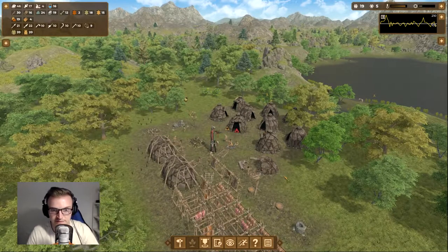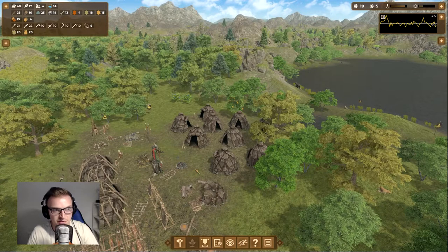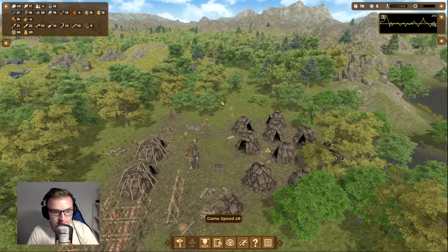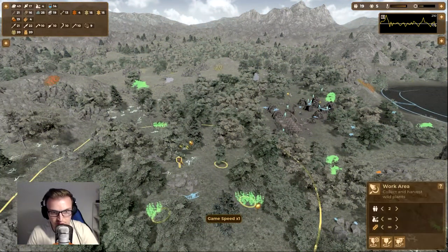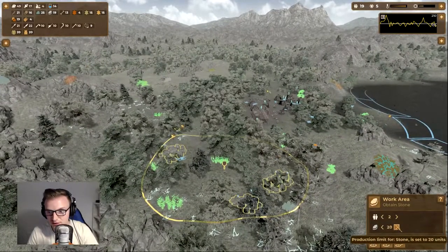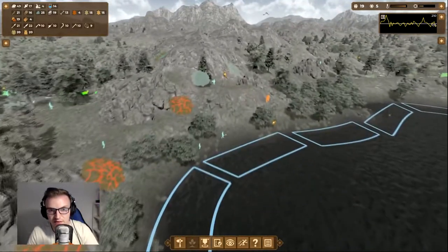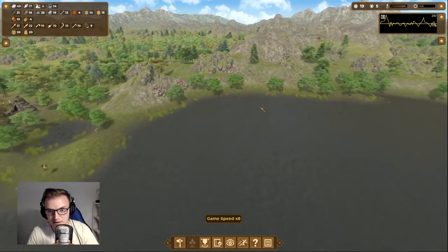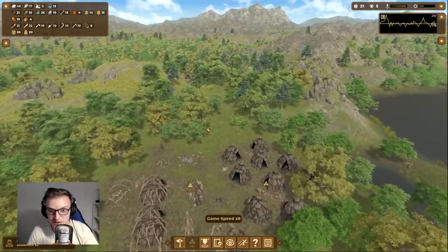I'm keeping the stone work order at 15 and upping it a little. Flint is fine — two people, at 30. We've got the hunters doing what they need, one fisherman fishing at 20. Two new humans have arrived — nice!